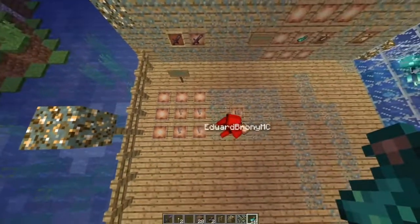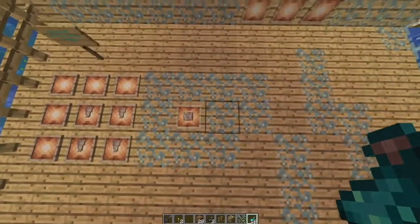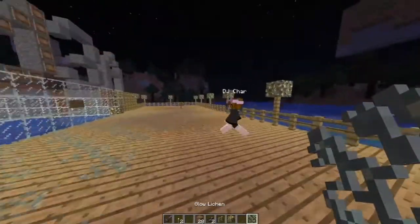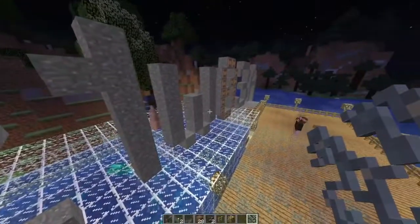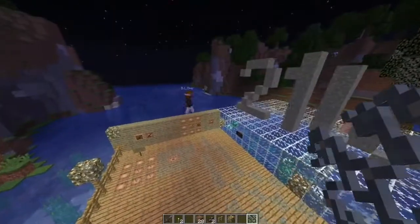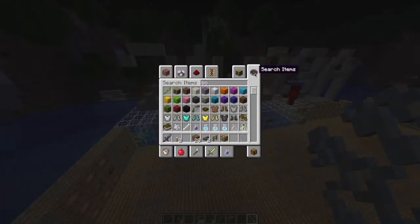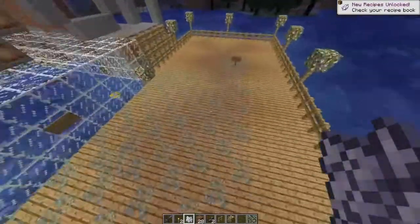Another new crafting recipe that was added: pointed dripstone can be used to craft the dripstone block — four pointed dripstone in order to create the block of dripstone. The next thing we have is glow lichen, which can be found rarely in caves. These are going to be the new light sources in caves, which is much better than carrying around torches. They are naturally generated, and they can be harvested with shears.